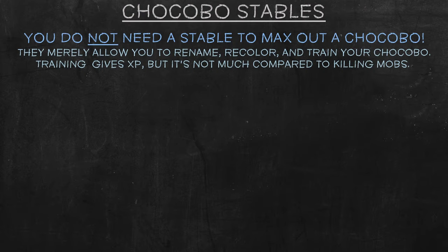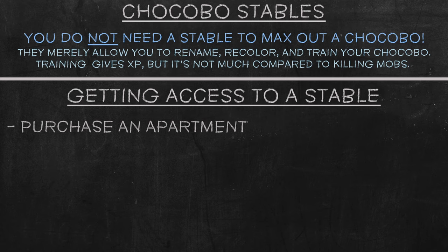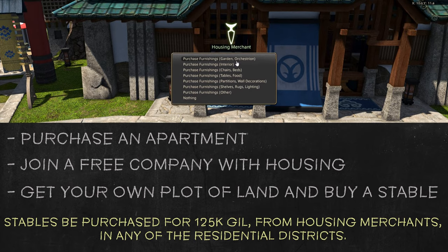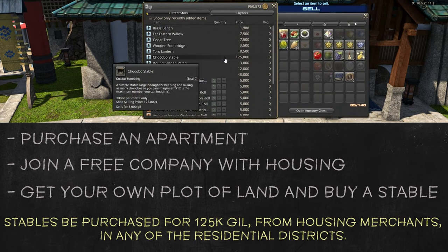The last way companions can get XP is by training them at a stable. However, you do not need a stable to max out your chocobo whatsoever — they merely make things more convenient and offer a few other perks too. To get access to a stable, you will either need to purchase an apartment, join an FC with a plot of land that has a stable, or get your own plot of land and purchase a stable for 125,000 gil at any of the housing merchants in the housing districts.